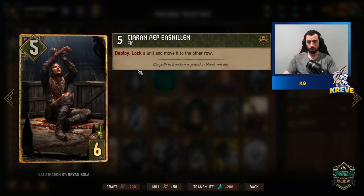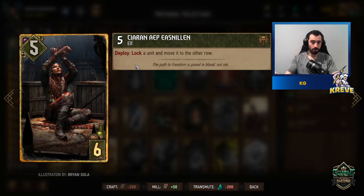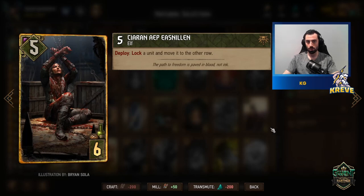The Dryad card was already explained — we get great value from its devotion ability. We have an Elf that gives locking abilities: lock a unit and move it to the other row. This can be useful to get extra value out of Gezras's melee row damage ability — you can move a ranged row unit of your opponent to the melee row, so Gezras will be doing extra damage. Otherwise use it on any engine piece you see your opponent play.